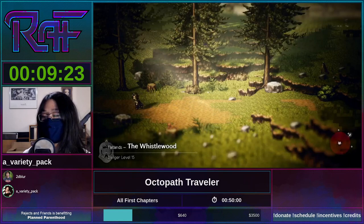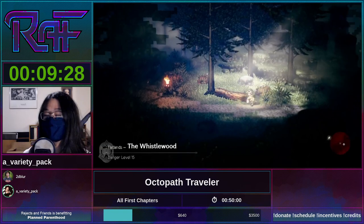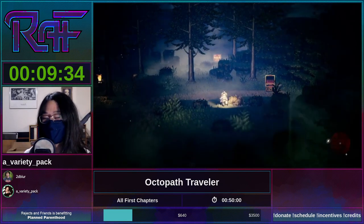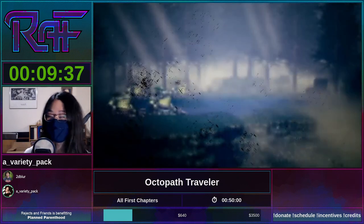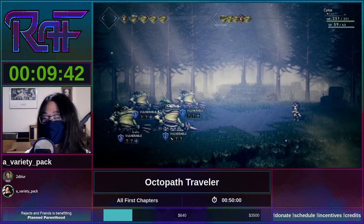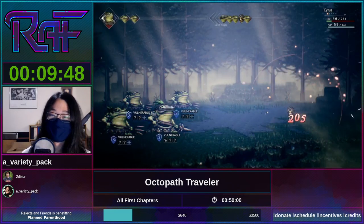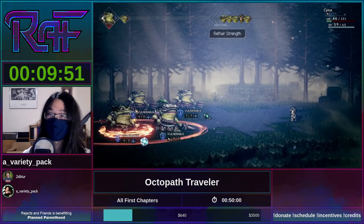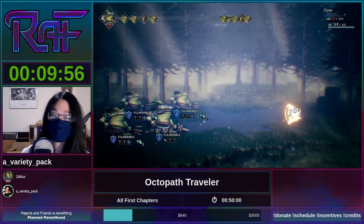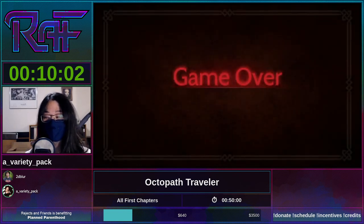This is one of the most accessible RPG speedruns I can think of, particularly all first chapters, because it's sort of a microcosm of everything you can do in an RPG speedrun. Like in Final Fantasy games or Chrono Trigger, you use endgame items on early encounters to get through fights as fast as possible while being dangerously underleveled — and you definitely do that in this run, but in a way that is relatively manageable.